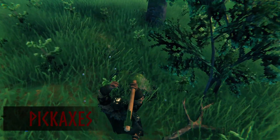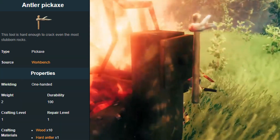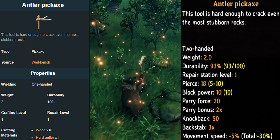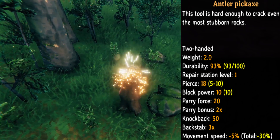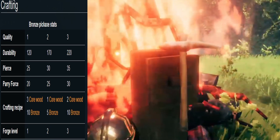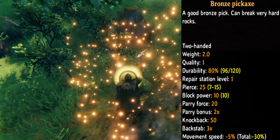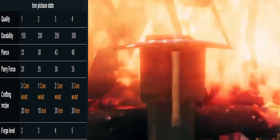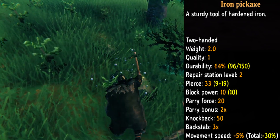Now onto pickaxes. First the antler pickaxe — you need the workbench to craft this, with a pierce 18, block power 10 and parry force 20. Next pickaxe is the bronze pickaxe — you need the forge level 1 to craft this, with a pierce 25, block power 10 and parry 20. Next is the iron pickaxe — you need the forge level 2 to craft it, with a pierce 33, block power 10 and parry force 20.